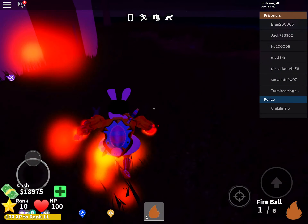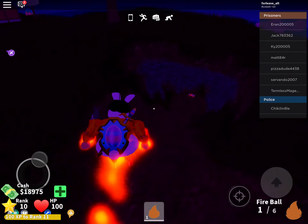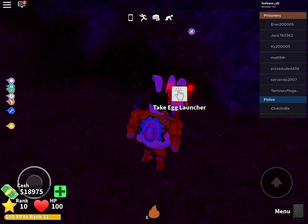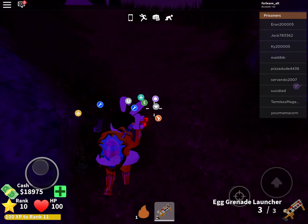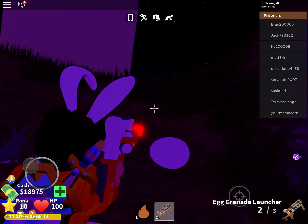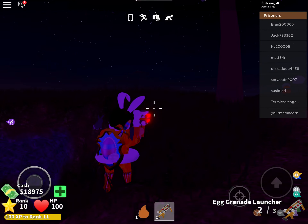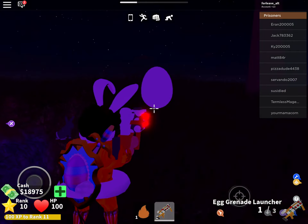You're going to want to go down here, and when you go down here you'll find the egg launcher. Yep, explosive eggs! Let me turn on the volume so you guys can hear the switch mix.